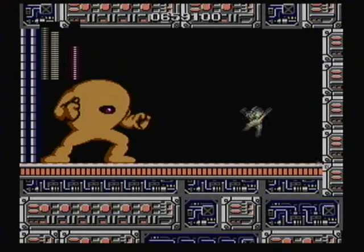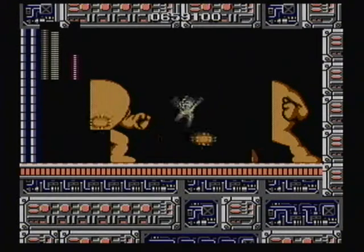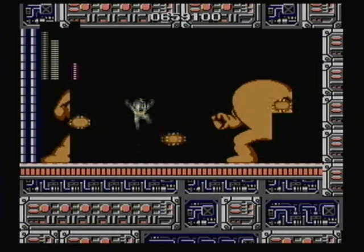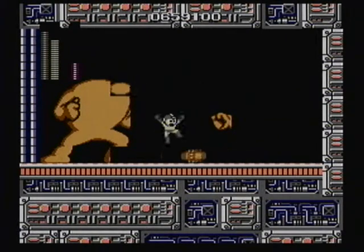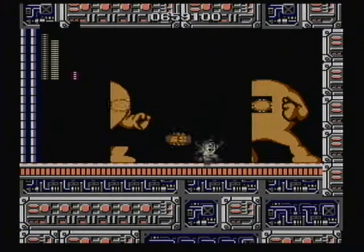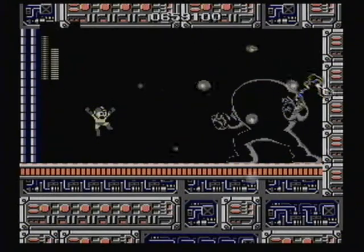I remember back in my prime, I was able to defeat the Yellow Devil without taking a single hit, but obviously those days are long gone. His eye appears in different locations on him, so once he's finished forming you do have to take a split second just before you shoot to make sure you know where his eye is going to be — but you've still got to be quick because it doesn't stay up for very long. And just like that, Yellow Devil is taken out and we've got three more stages left in Dr. Wily's Fortress.